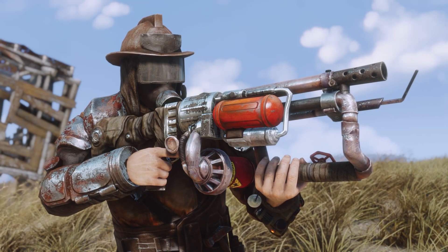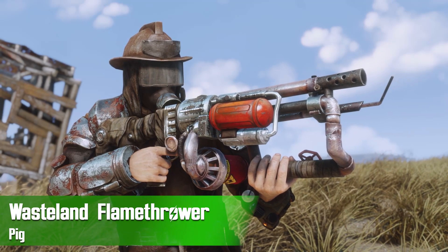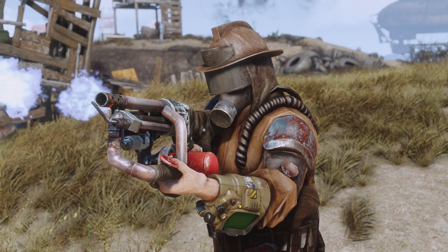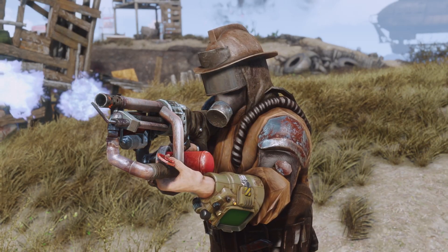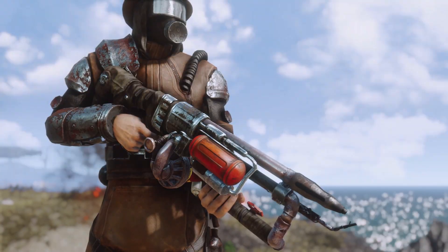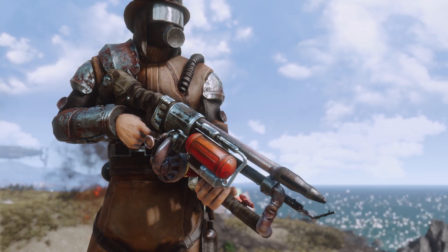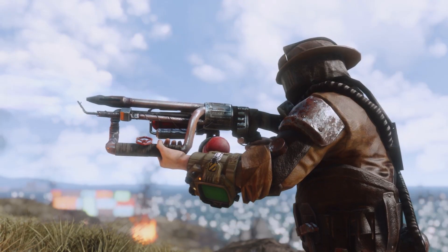Up next we have another improvement on a vanilla design — the Wasteland Flamethrower by Pig. In my opinion the vanilla flamer in Fallout 4 was really cool. It didn't look like its classic counterparts in Fallout 3 or New Vegas, but I enjoyed the industrial design. It seemed like a tool used as an improvised weapon, which is very Fallout, and it had enough attachments to make it competent.